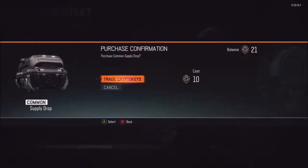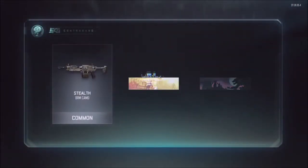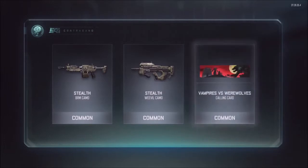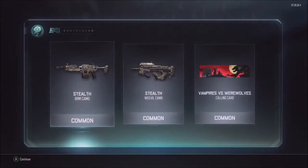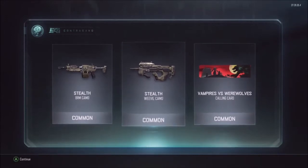You know, Phoenix Up, like the Gumball or Phoenix Down that's used in like all Final Fantasy. There's only a chance for a Rare? Man. A lot of versus calling cards, and I got two stealth camos. So I guess that's cool.